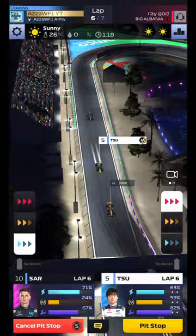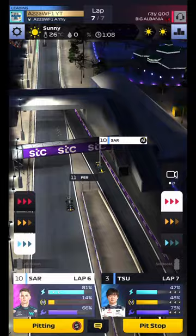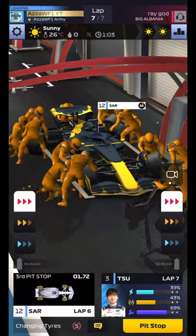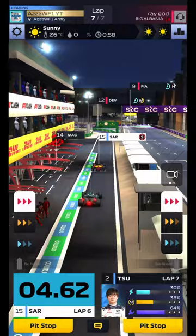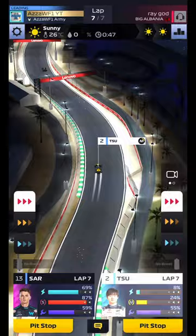Here's Tsunoda in P5, and look at this — Tsunoda coming all the way through now, into P2! Can we get P2? Oh, not quite — we'll leave him pushing. Sargent comes in and he's been caught by the traffic. We're not servicing — quick pit stop and back out. Sargent should be able to boost to the end now, on the super fast soft tyres. Can we get the win with Yuki Tsunoda on lap 7? I don't think we're just going to run out of power unit — and indeed we do.